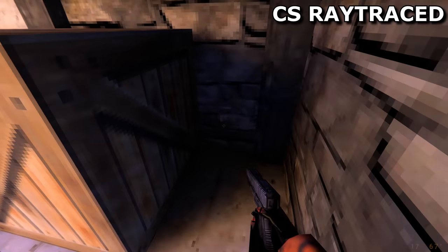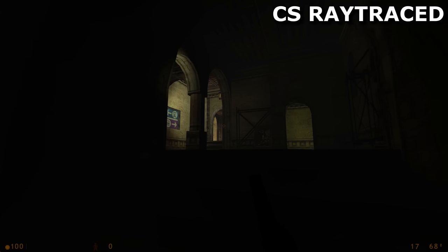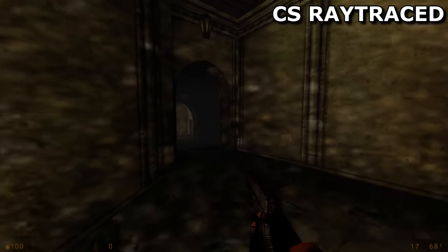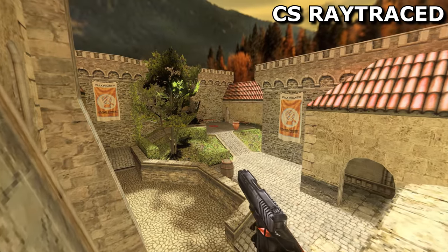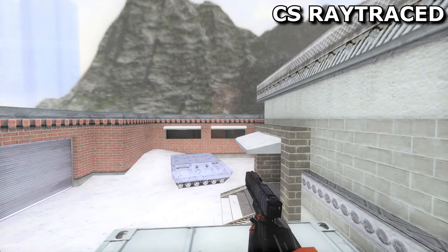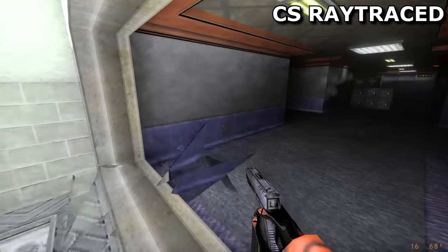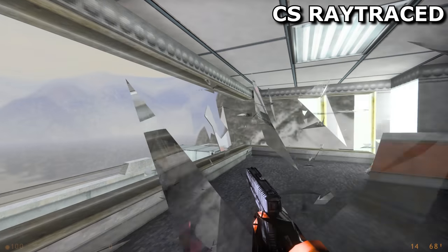I haven't talked much about interiors because, frankly, they don't tend to look better with raytracing in this game. The interior lighting was placed and configured to look okay in 1.6 using 1.6's engine, and those same settings don't tend to work too well in real life — raytracing tends to make these areas too dark, too colourful, or way too grainy. But I wanted to show you Office. First up — reflective windows. We'll never get old. Awesome to shatter too. But there's one last thing, not really to do with lighting: I forgot this bit of Office used to look like this. Can we have this back again please, Valve?